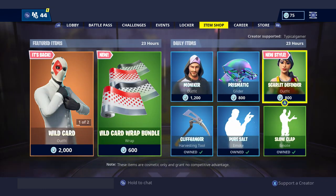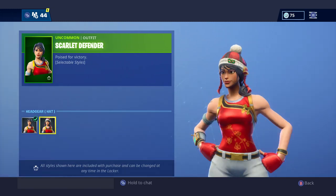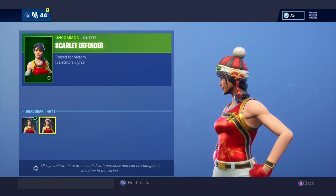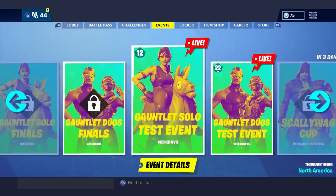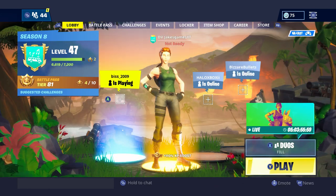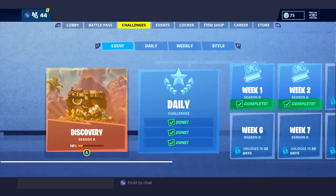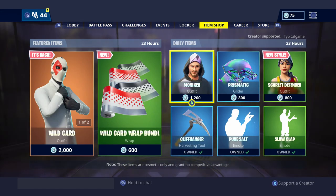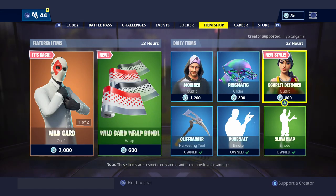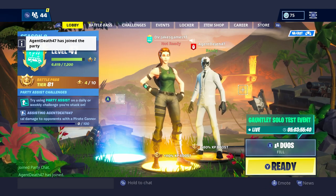Let's go over some highlights. In yesterday's patch, they added new styles for the Skirt Defender — I think it was Renegade Raider, Whiteout, and the other Whiteout-looking boy skin, and the Elite Agent, plus something else I don't remember. So yeah, they added these new styles to the Skirt Defender.